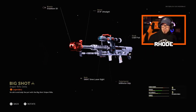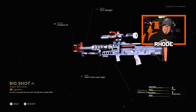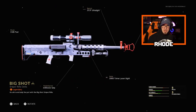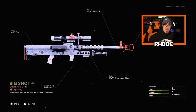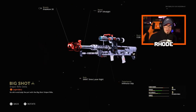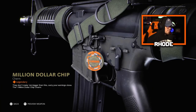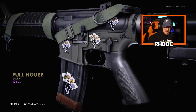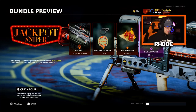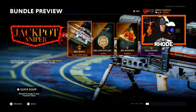It looks really clean — it looks like a Barrett 50 Cal in my opinion. It's got that kick too, you guys will see in the gameplay. It's a really neat weapon, it looks good. We also have the Million Dollar Chip charm — not bad, pretty cool looking. Then we have the Big Spender emblem with a little cool animation, and the Full House sticker. So these are the four things you get in this bundle.